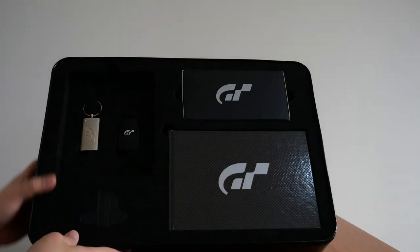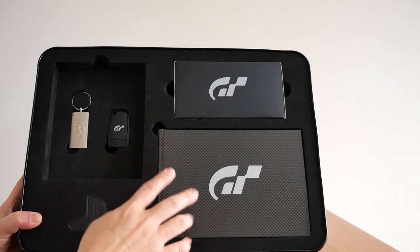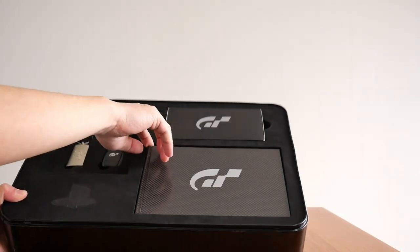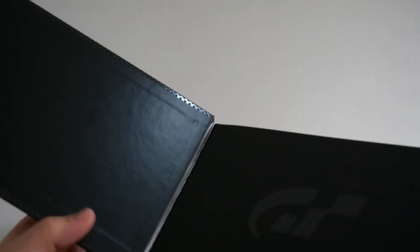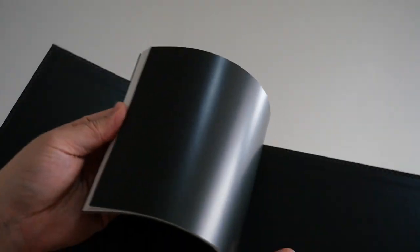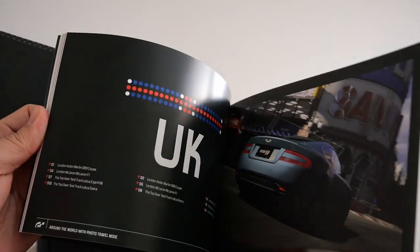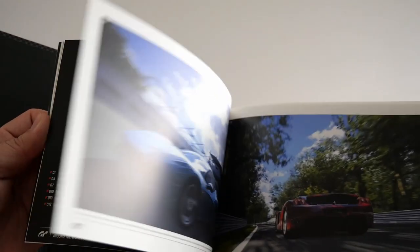Next we have what's called a Signature Edition coffee book, made to look like it has a carbon fiber hardcover. There it is — it looks like carbon fiber but it's not really. Inside, I'm going to make another video showcasing all these art books, so I'll be on the lookout for that. But going through it quickly: cars from the UK, rest of the world, cars from Europe, Switzerland, Italy, Germany, Japan, and so on.